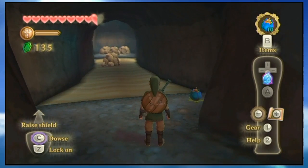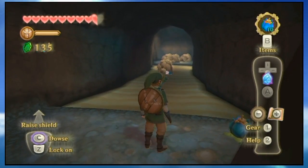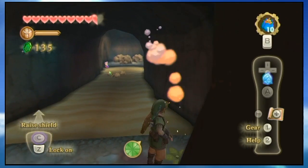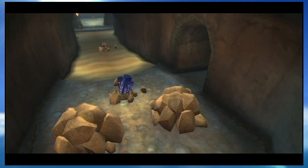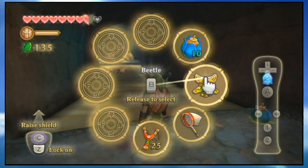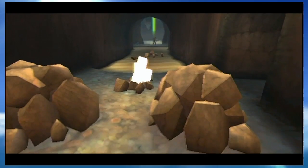We are at full bomb capacity now. Basically what you have to do — and this took me a while to figure out — is you have to roll the bombs across the sand to blow up the rocks. This is sort of like something most Zelda games wouldn't have you do. The rock over here contained the next Time Shift Stone, so now we just have to fly the Beetle over and activate it.